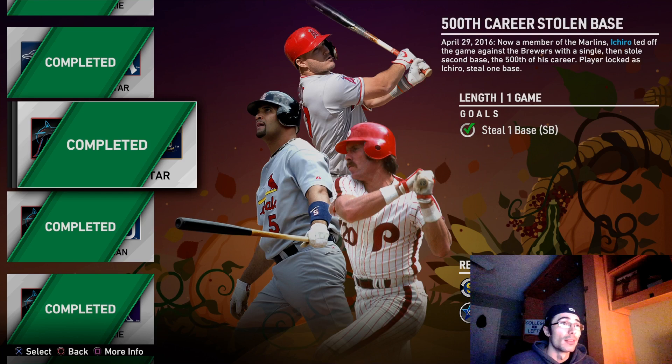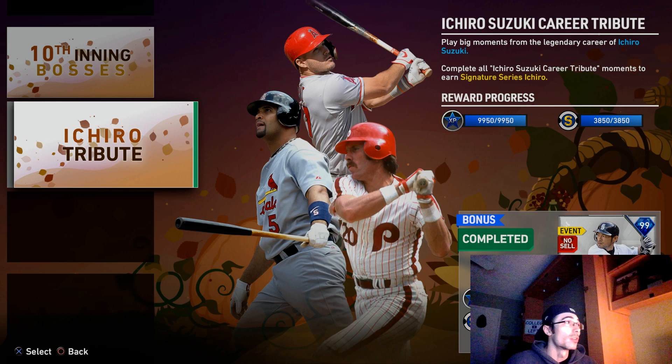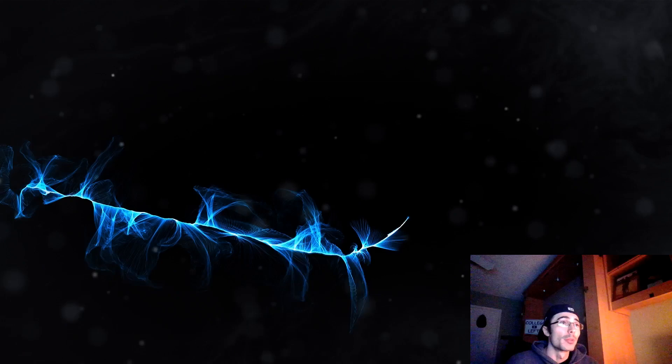The Ichiro card is amazing — he's completed and will be starting for me in right field. I'll move Babe Ruth to left field and Willie Mays stays in center. Babe Ruth will bat third with Ichiro in the leadoff spot. I'm not sure if that'll be my end-game team but I'll try it out. Thanks for watching — have a great Thanksgiving. I'm College Lefty and I'll see you in the next one. Peace out.